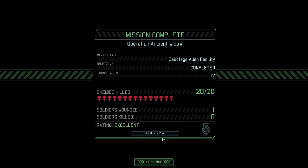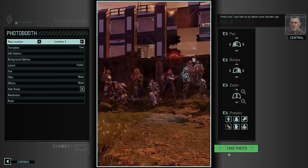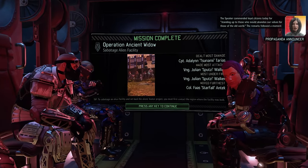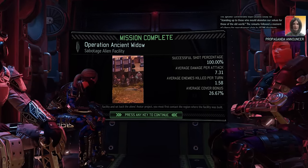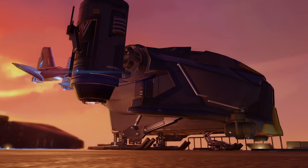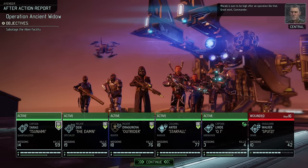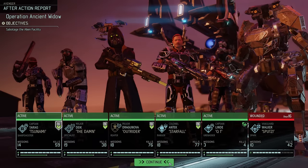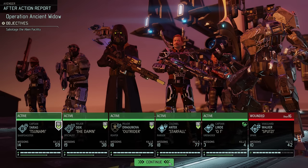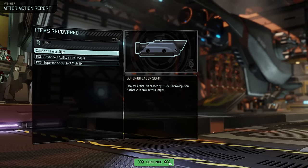An excellent mission rating — I think that's about the best you can hope for with Chrysalids on the map. There are some techniques to lure them out and avoid taking damage, but in my opinion simply sending out a Spark works just as well, provided there are not too many. No promotions, but also nobody is tired. Julian is considered wounded for the next 16 days, but we don't care too much about that. In terms of loot: laser sight, agility and speed PCS — again a good decision not to buy one from the black market earlier.